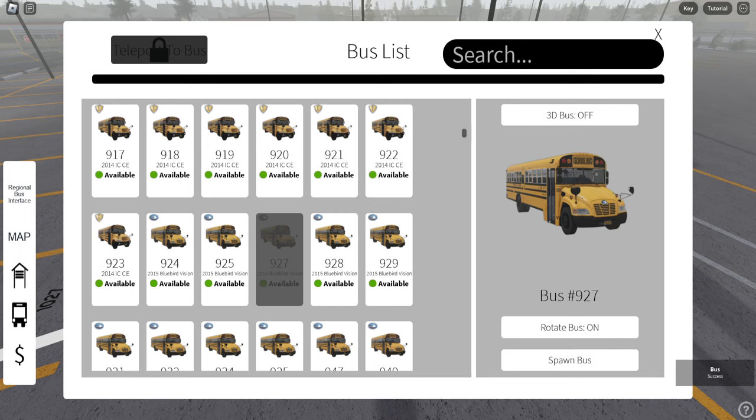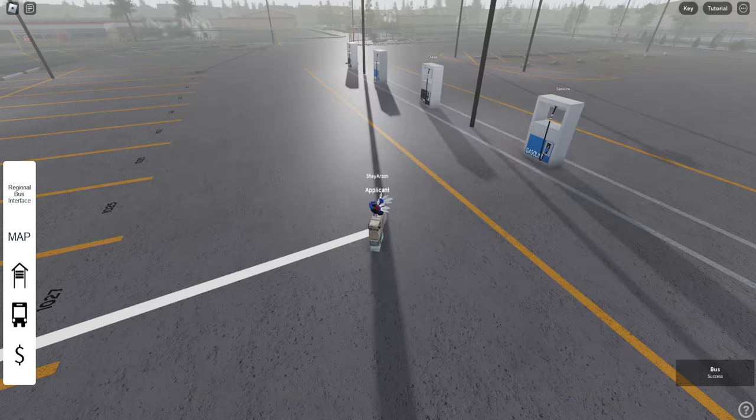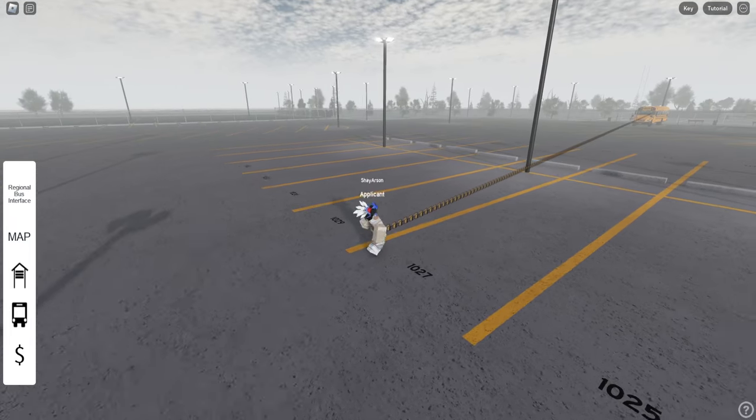Let's go ahead and turn this map off real quick because it is in the way. Go ahead and close that. It kind of directs you to your bus, which is pretty cool.